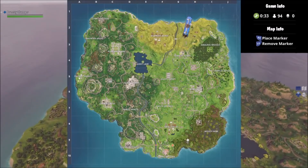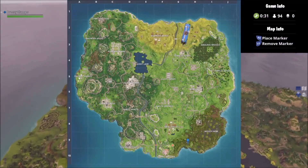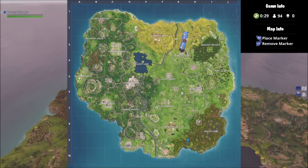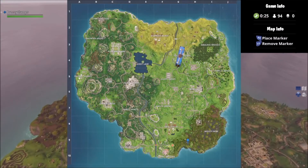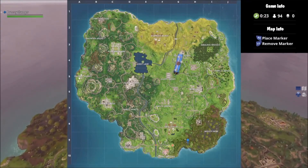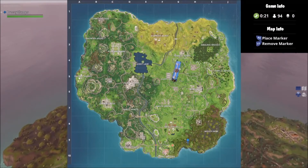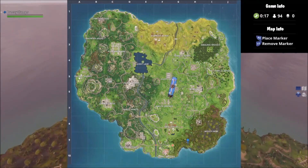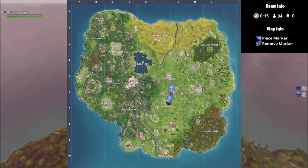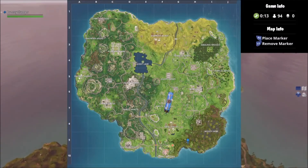I'm pinning the location in the blue, bottom right, in Wastemire. After you pick up the battle star, do not leave the game — you either have to kill yourself or get killed by someone else. So either wait it out or just jump off a tower or a mountain.